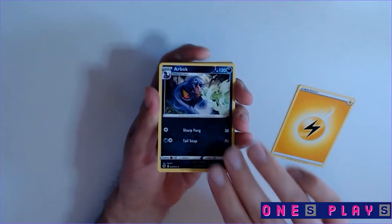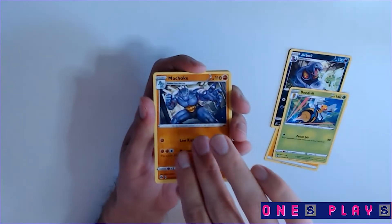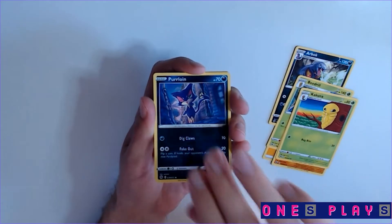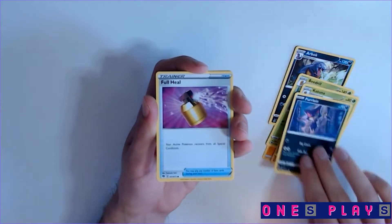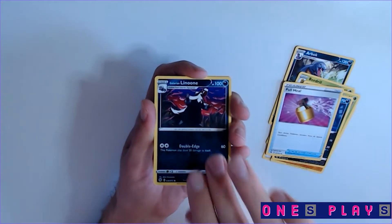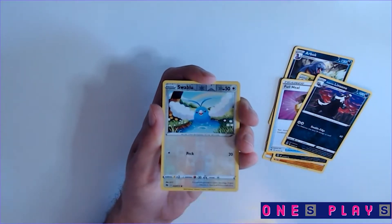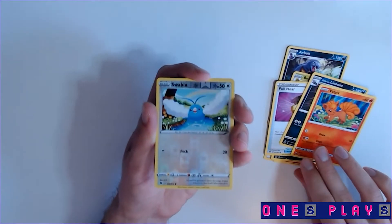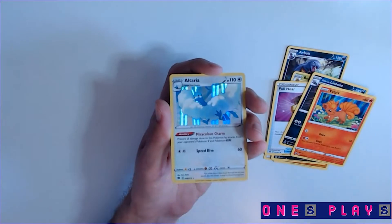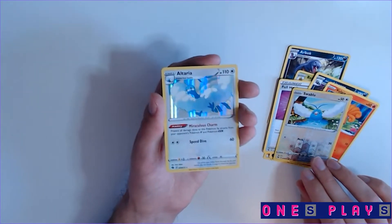Pack one: Arbok, Bedro, Machoke, Kakuna, Matata, Purloin — that was clever — Full Heal, Linoone, Vulpix. The reverse holographic is a Swablu, and oh — Altaria. We have that one already, but it's still a cool card.